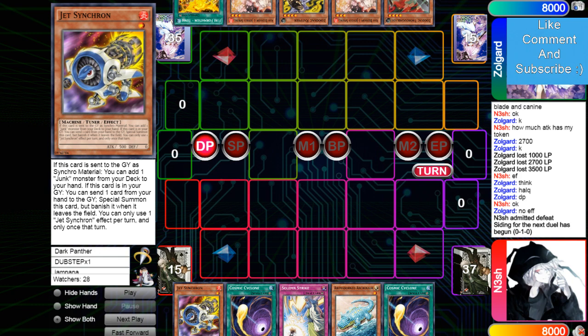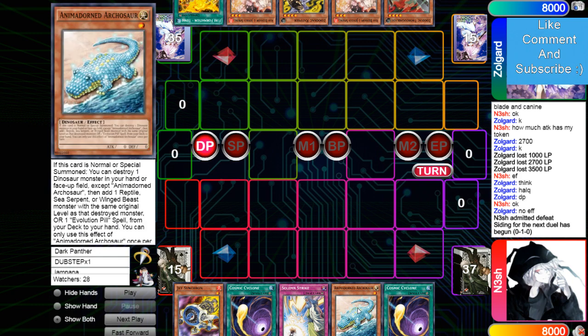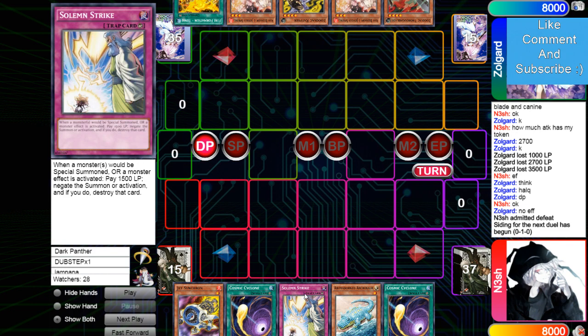Very beautiful. Opening hand game 2: Jet Synchron, Cosmic, Strike, Arch, Cosmic. Do people play Strike in Dino now? Like, isn't a Pointer better, or isn't Called By just better too? This man plays some weird lists — not 40 cards, it triggers me honestly.